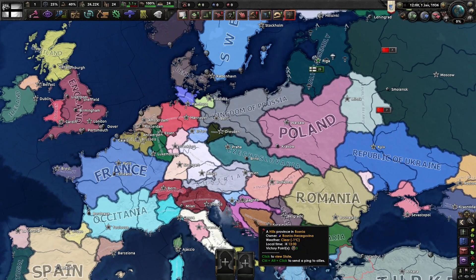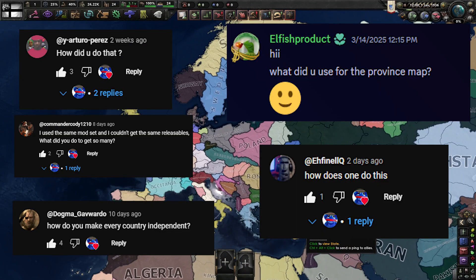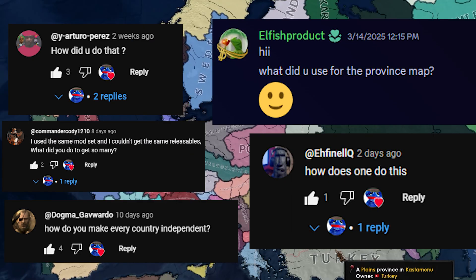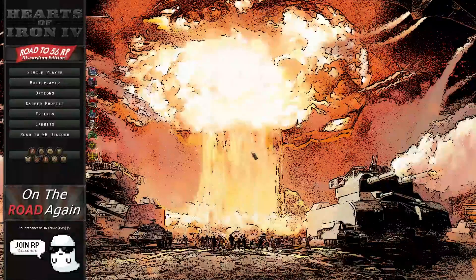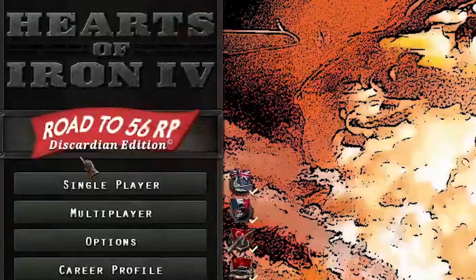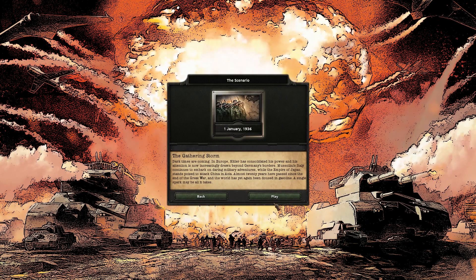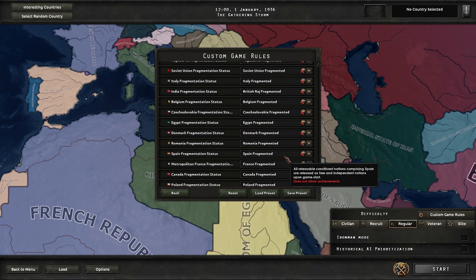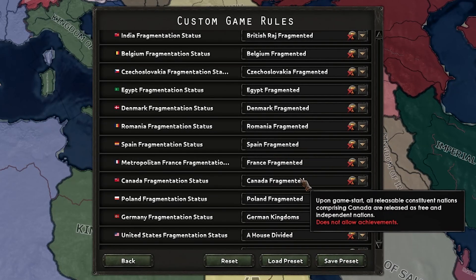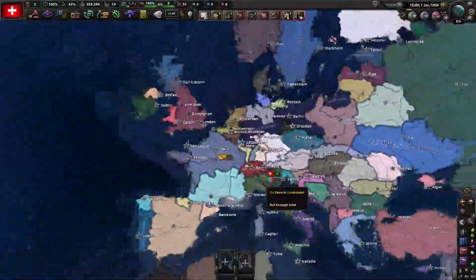That's basically it for a basic guide on how to edit and customize the map however you like. I did get some comments on my previous video asking how I released every nation — I used Road to 56, and I'll show a more in-depth version of that now. So here we are in Road to 56, also the Isgardian Edition which adds more flavor to Road to 56. Just do the same thing as last time — decolonize everything, pick Switzerland, and start the game.